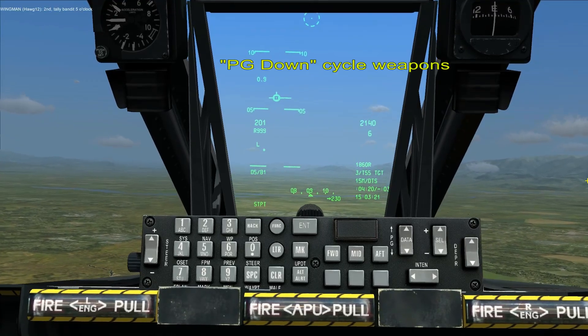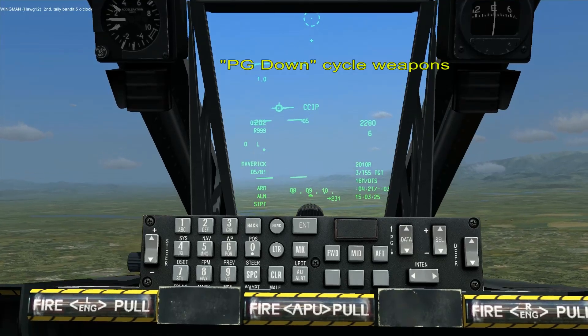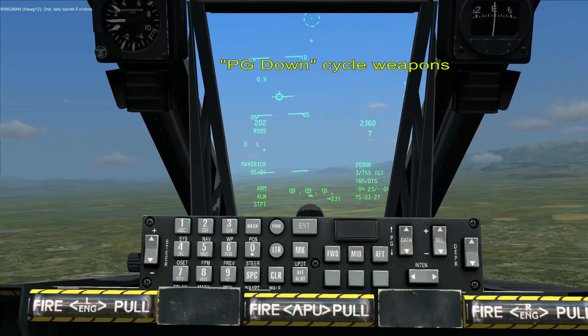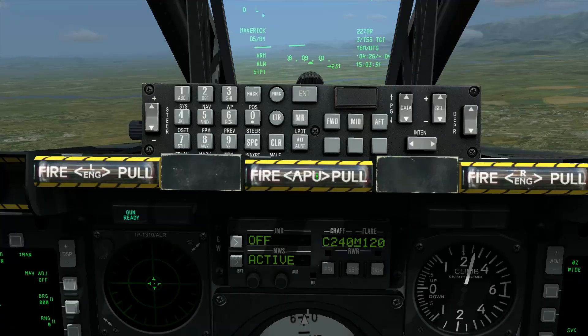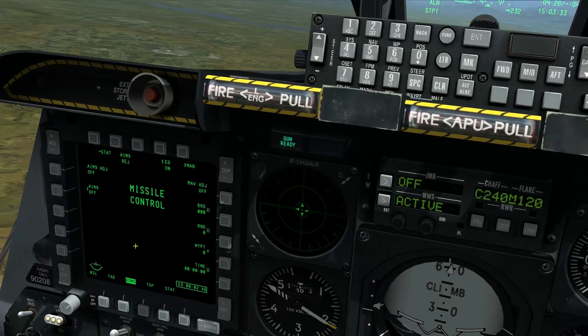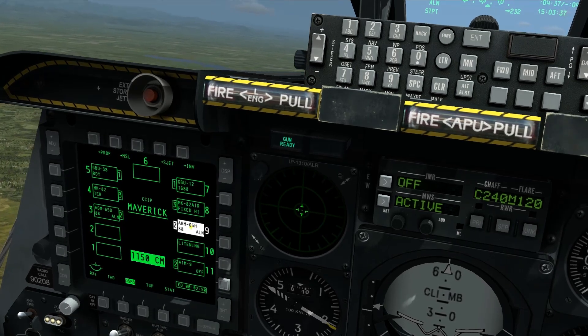Now we can press Page Down to cycle through our weapons — so now we have Maverick selected. Station 9, optical sensor.